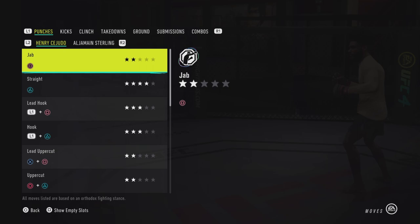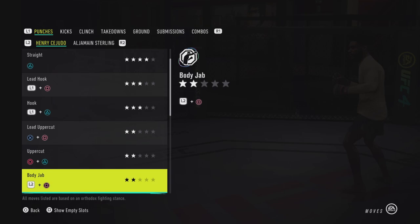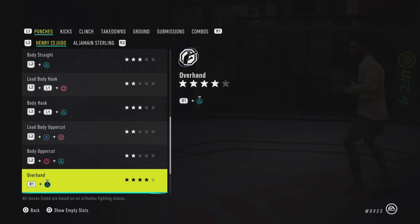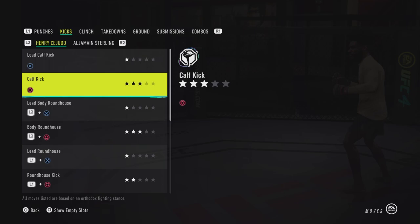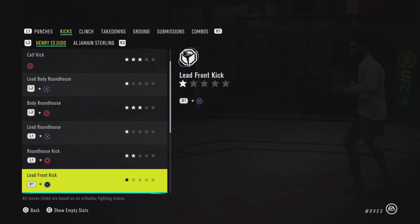The good thing about Cejudo's moveset — it's a very simple one. The cross is a weapon of his, he likes to lead with it a lot, but uses the jab pretty well too — lead hook, rear hook. You're not going to go too combo-happy with Cejudo unless your opponent is hurt. His kicks also have the override, so one-star kicks still give good animations. His calf kick, rear-leg roundhouse, body kicks, and head kick are all good.